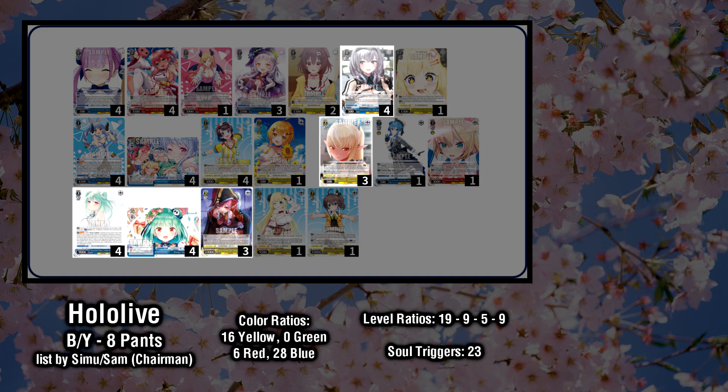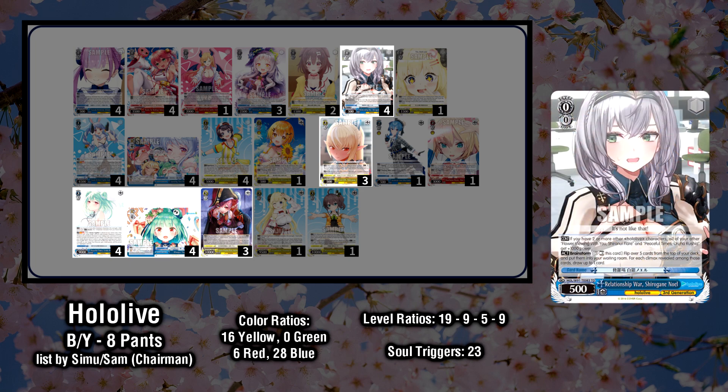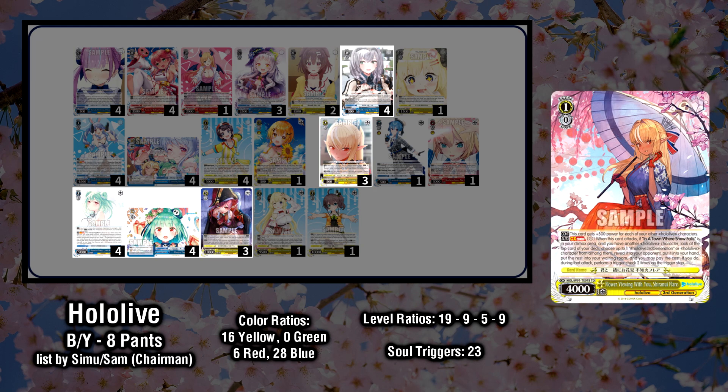Let's go over the cards in the Ruxia package, all from the Generation 3 trial deck. The Noel Brainstorm is a tap-self, mill 5, draw Brainstorm, and the Brainstorm of choice because it also gives our Ruxias plus 1000 power. Some decks opt to run additional Brainstorms that have more utility and better selectivity, but I don't think they are worth the slots on the field, especially since you will most likely have to play over them at level 2. Milling 5 cards instead of 4 is a significant upgrade, and you can occasionally draw into Climaxes, which can be a big swing in your favor.